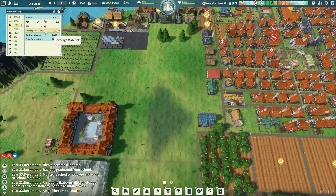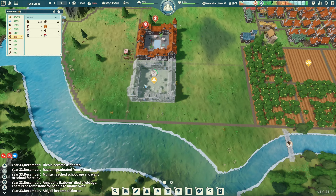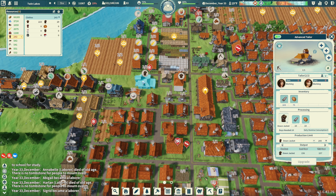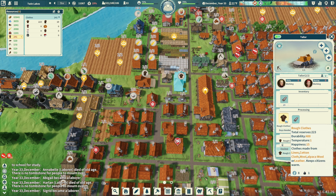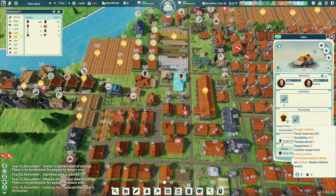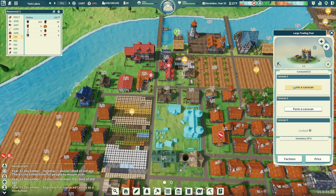A thousand timber - which is good. The clothing is dropping down again to 245. I only have this one tailor doing something besides the advanced tailor. The coats help in the winter but regular clothing is what they wear every day - durability 400 vs 450, temperature 4 vs temperature 1. So the coats obviously give you a better buffer against the cold.